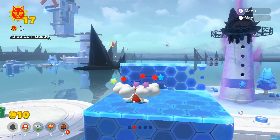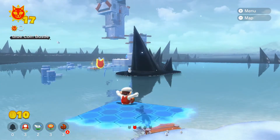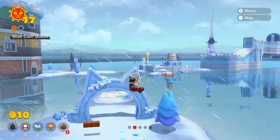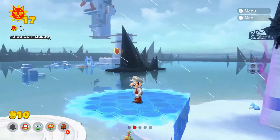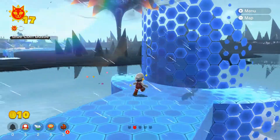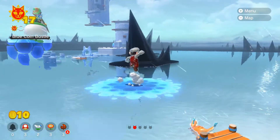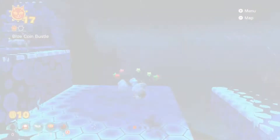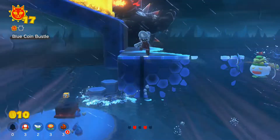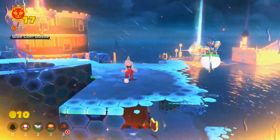I can probably grab this shard up here, I think. There's something up here — this does not look good at all. Where else could I go? I can head up this way. There we go. Whoa, hey Bowser! Run! I know that there's a cat shine up here and I totally missed it.